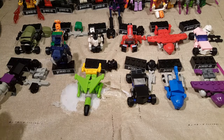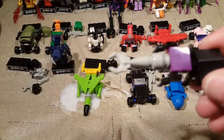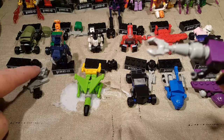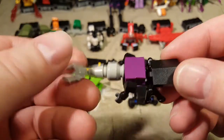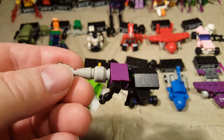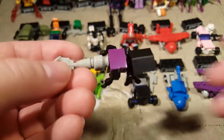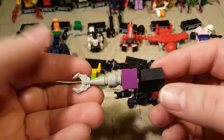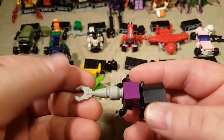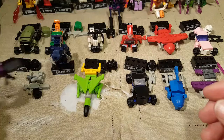We'll start with our Decepticons. First of all we have Hardshell. Hardshell does not use one piece — his legs, his helmet, or his guns — for his bug mode, his insect mode. He is an Insecticon. Here he is in his Insecticon glory. He looks cool. I do prefer the actual minifigure builds of all of these guys, except for a limited few. He's obviously a stag beetle and he looks pretty cool.